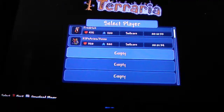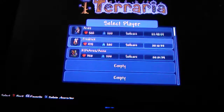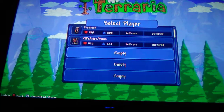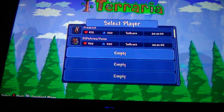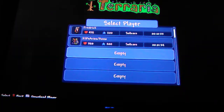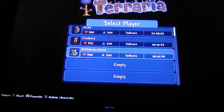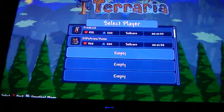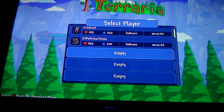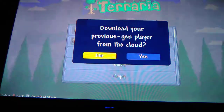I'm just gonna say this — typically I would capture this off of my Xbox One, but I need to explain this. I had a character that had all the hard mode spawners on it, and I basically went back on my 360. This does involve you previously having a 360 cloud save — without that, you can't do this.